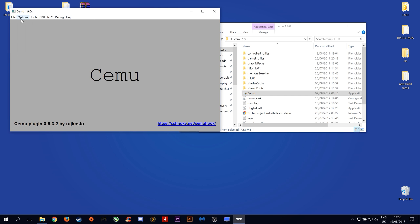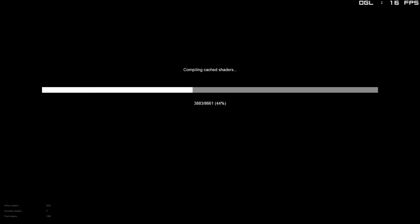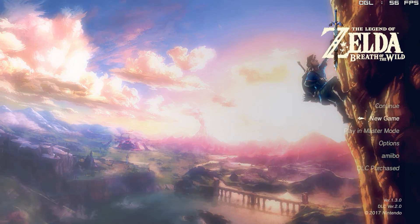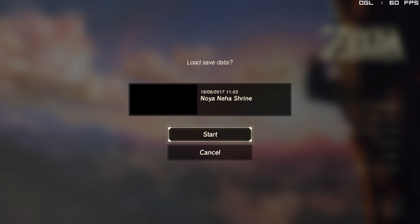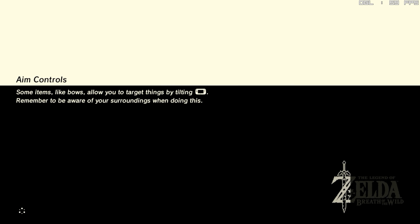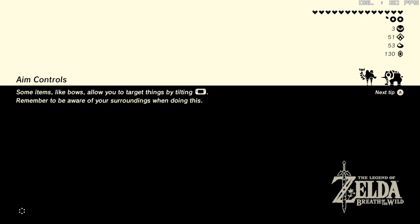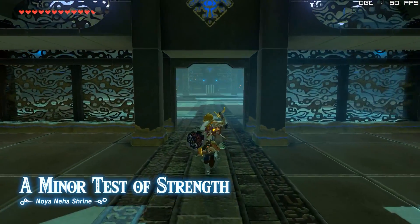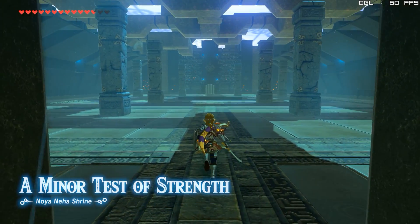The next thing we want to do is load into our game. Once you are back in your menu, all you want to do is continue and load the shrine save we previously made. And there you have it — you should now be loaded into your shrine and your game should be running at 60fps.